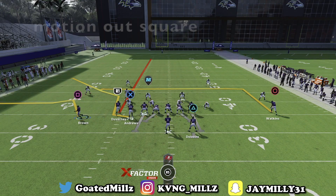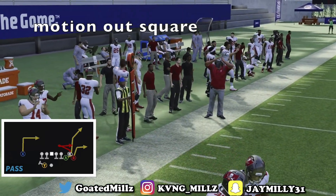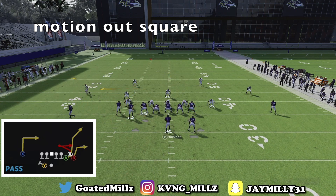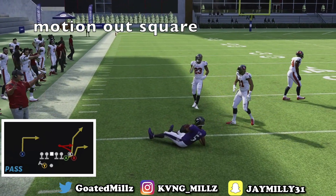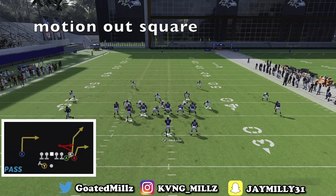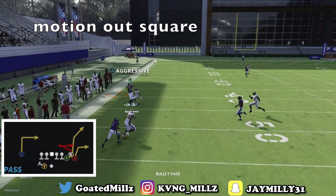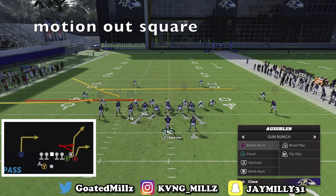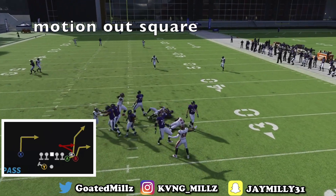The next play is Bench Pivot. When I tell you this play is absolutely money in Madden 23 — this play is money. All you want to do is motion out square. First read is going to be square. Look what just happened — motion out square, hit him right here for the easy easy completion. Your next read is going to be this tight end corner out. It's going to get under that zone right there and you can just sit that up for the easy completion.